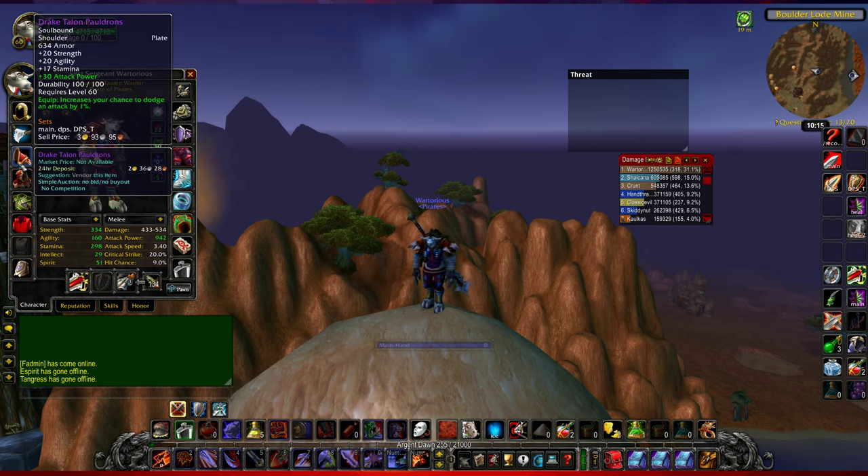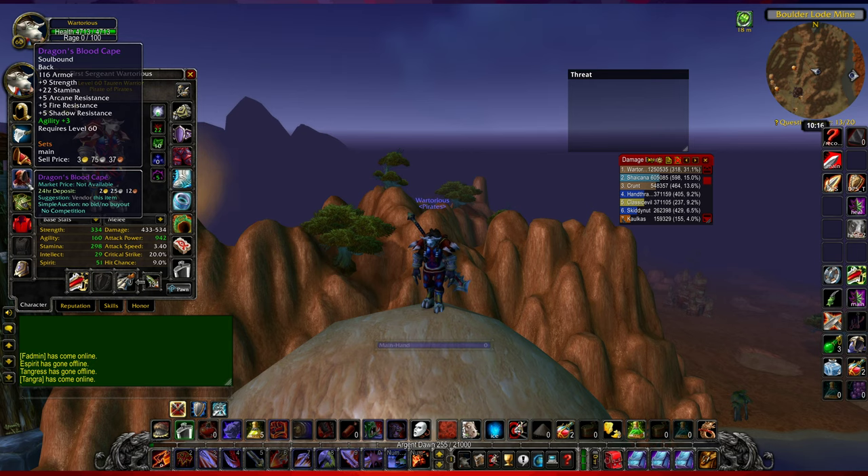Next are the Drake Talon Pauldrons, which I think drop from Blackwing Lair. They're pretty nice - I've got plus 30 attack power on here. You can get the plus 30 attack power enchant by becoming revered with the Zandalar Tribe, so that's what I did.